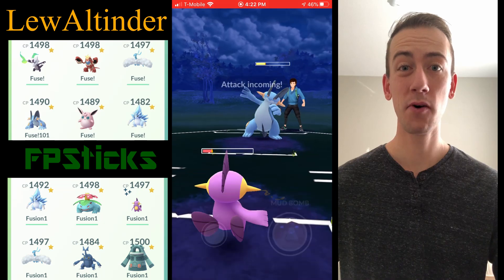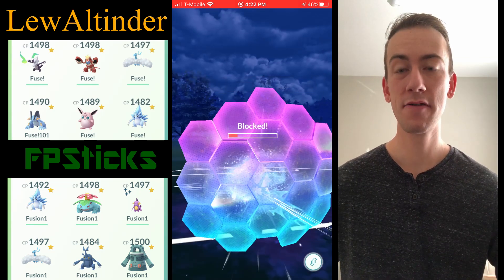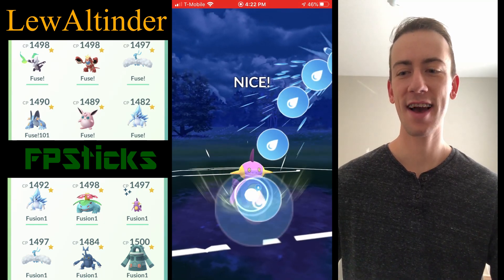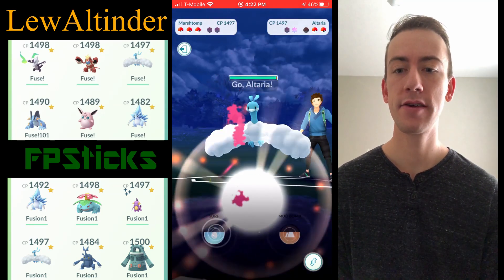As I've learned, Altaria is crazy bulky — Charizard doesn't get STAB on Dragon Claw, so it only does around 30% health. Granted my opponent was getting Excellents on Dragon Claw, but it did not do near as much damage as I expected in that matchup.